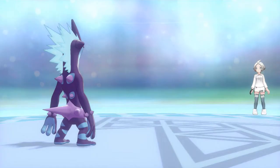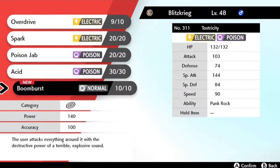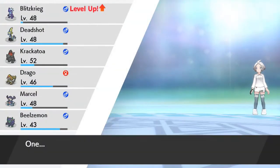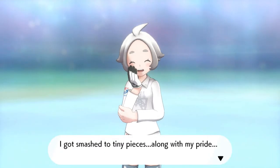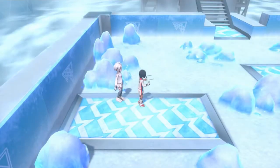Blitzkrieg is learning Boom Burst — it is a special attack. You know what, let's take off Spark since we don't really need it anymore. Boom Burst is actually a very good move. There goes Liana — she is not so happy. 'I got smashed into two tiny pieces... along with my pride.' Sounds kind of like Vegeta right there.